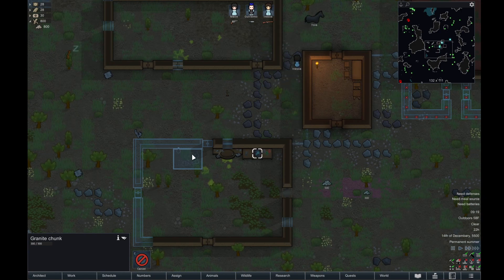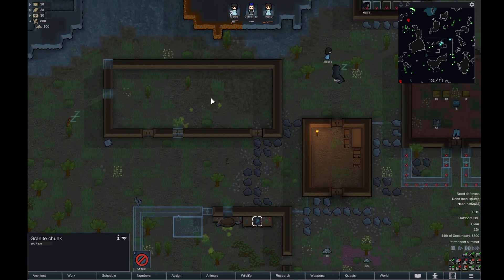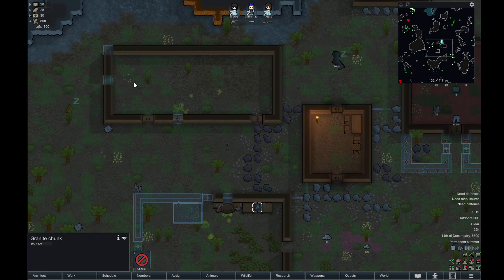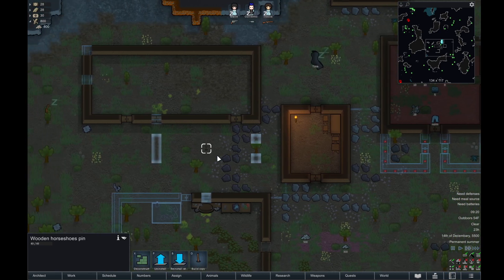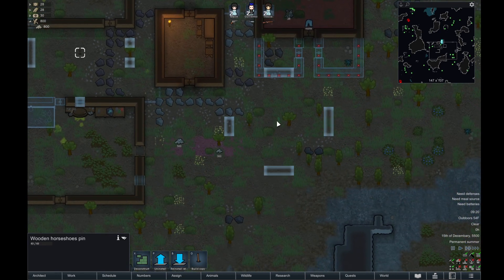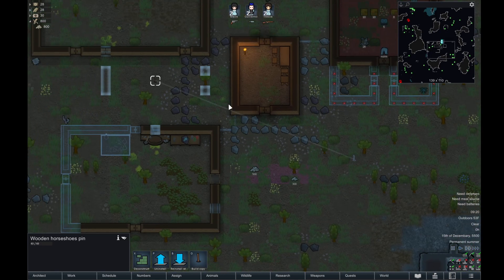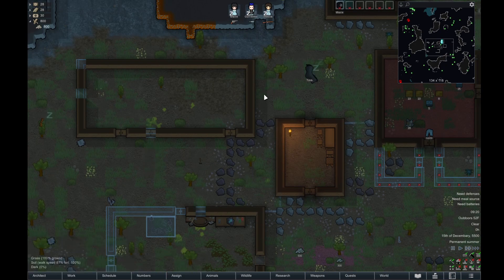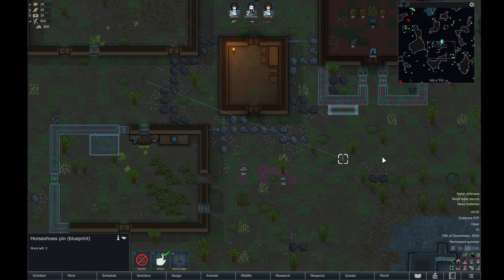So this is going to be our workshop. Last video we moved our item storage to be across from the workshop, because you're going to be wanting to grab materials very quickly and you don't want your pawn moving back and forth a whole bunch spending most of their time walking. I'm going to reinstall the horseshoe ring over here so they have more access to it and more areas where they can play with it, because right now they can only play from those five spots.